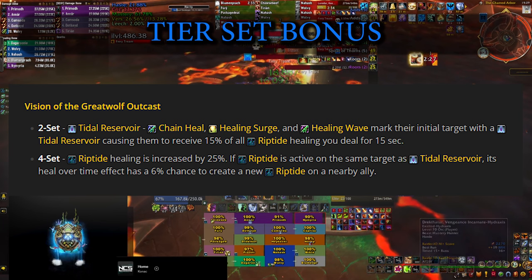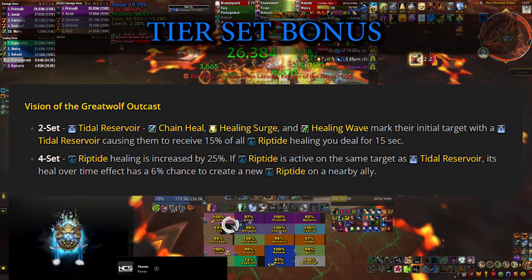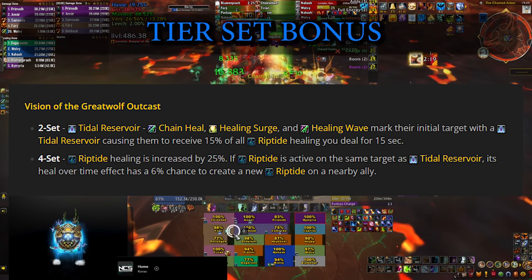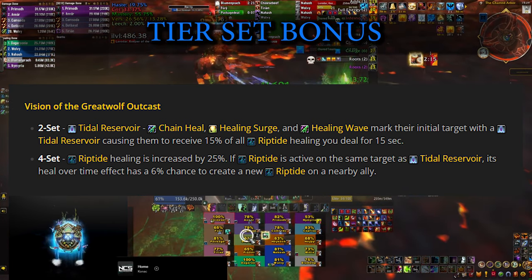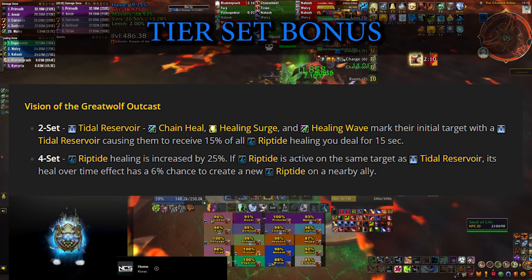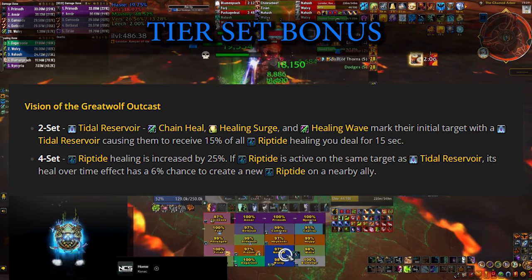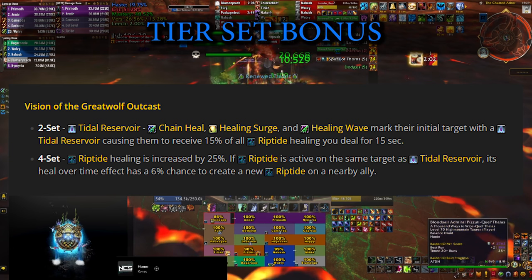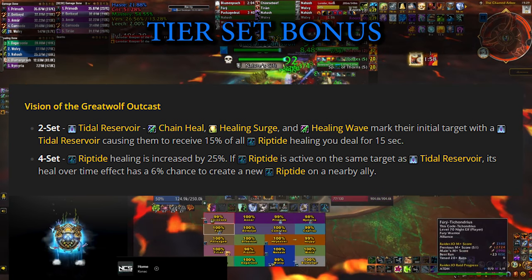At this point, let's also mention the tier set bonus. It revolves entirely around Riptides. The 2-piece bonus makes your initial Chain Heal target receive extra healing from all the Riptides you currently have ticking, making it even more important to spread as many as you can. The 4-piece bonus has a flat increase in the healing value of Riptide, which is great. The other part gives a small chance to cast an extra Riptide to a nearby ally.